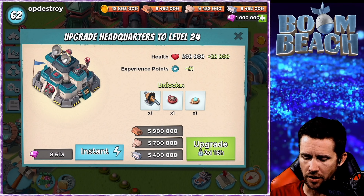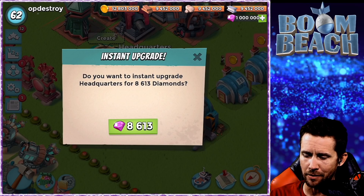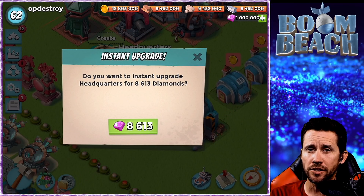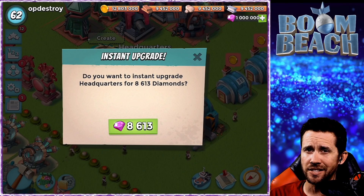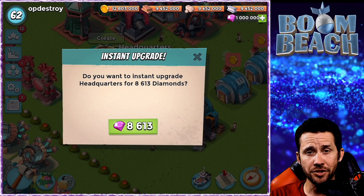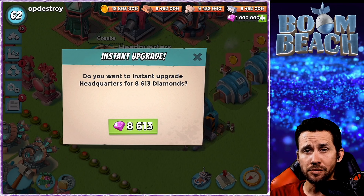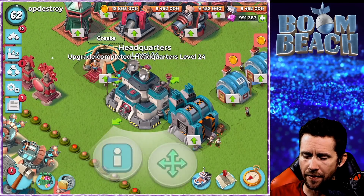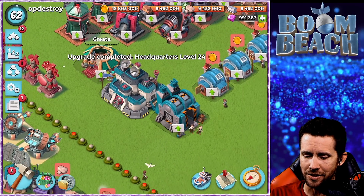We got an extra Boom Cannon, a Boom Mine, and another Shock Mine. Let's actually instant that right now since we got a bunch of diamonds. I have a million diamonds because this is the developer build that Supercell grants to content creators to showcase sneak peek content. There is HQ 24 right there in all its glory.